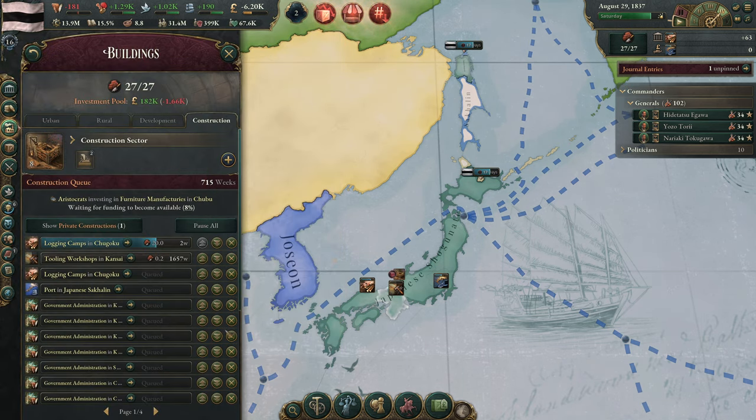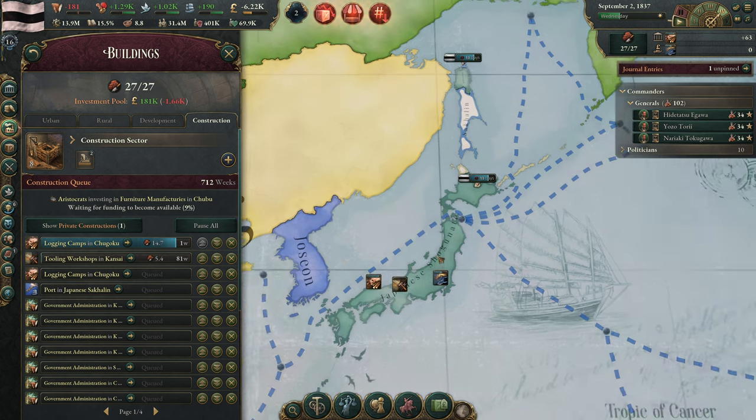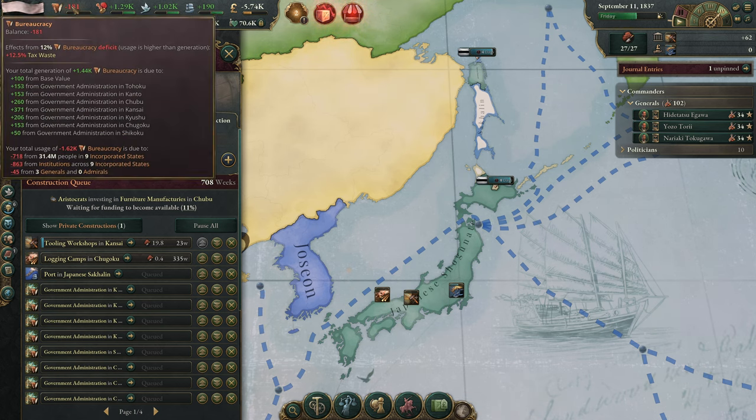Our tooling workshop in Kansai is finishing up now. We're going to have another logging camp done shortly. We've actually seen our money increase pretty dramatically — we're no longer running a tools input goods shortage. It's still expensive and the balance is still off, but it's definitely wildly improved. We're going to be finishing this logging camp in about one week, and our port will be getting started shortly as well. We're still going negative in our bureaucracy — we really need to handle that.